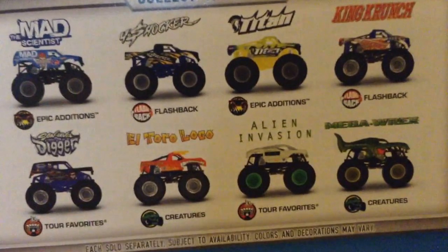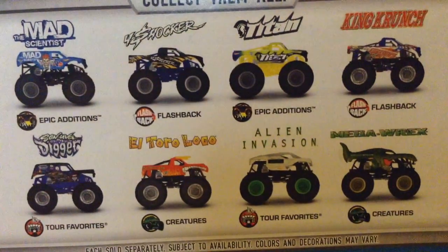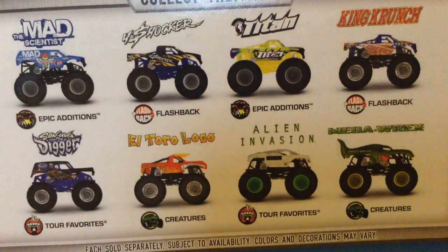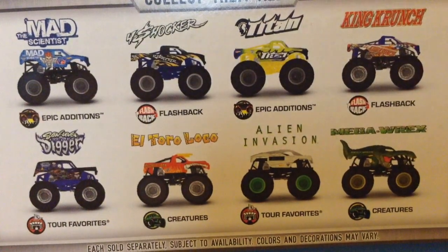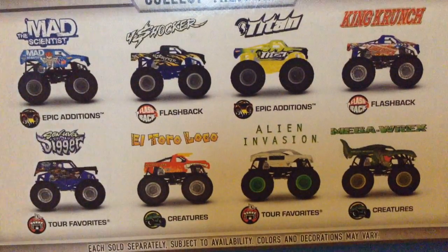I got four trucks — the four new ones of this case. I'm going to unbox all four of them and then review them. The four new ones are in the top row: we have Mad Scientist, Flashback Shocker, Titan, and Flashback King Crunch. Then we have some re-releases with Son of a Digger, El Toro Loco, Alien Invasion, and Green Mega Rex.